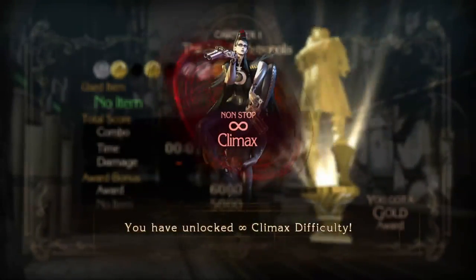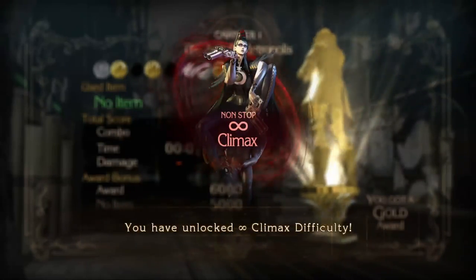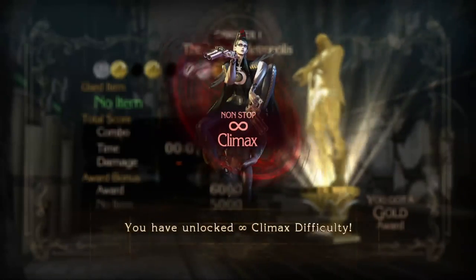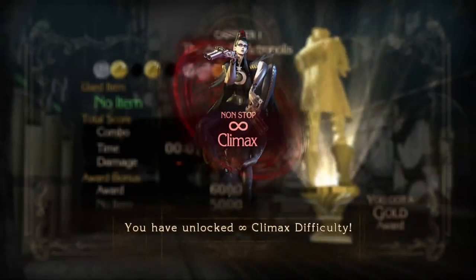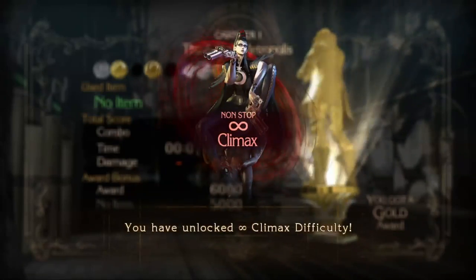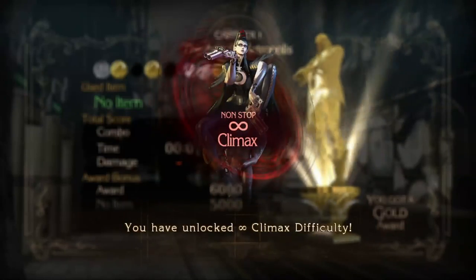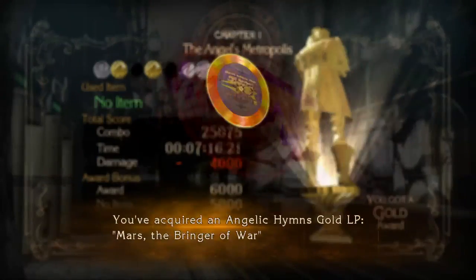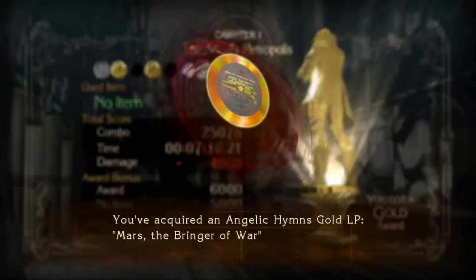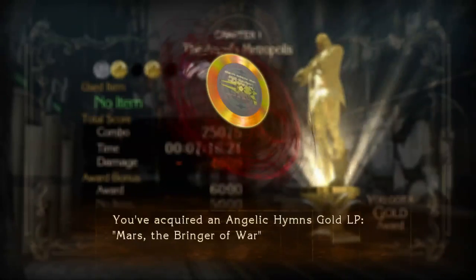By completing hard mode with all chapters you will be able to unlock non-stop infinite climax. The beauty of hard mode is that — considering you completed the game in normal mode — you can take on all the chapters in hard mode in any order you wish. That's the benefit of doing it in hard mode. We also unlocked an LP, which means a new weapon: Mars the Bringer of War. We're going to have to stop by the Gates of Hell to see what this weapon is.